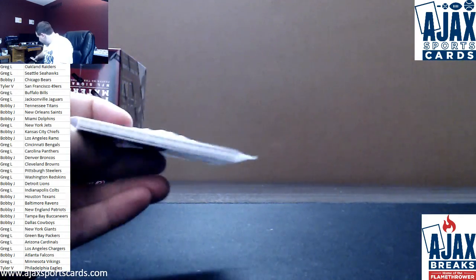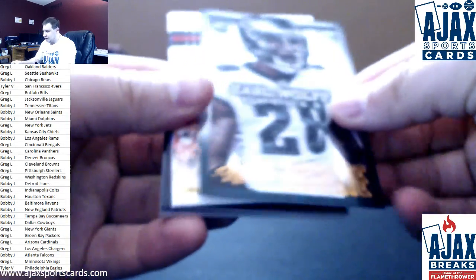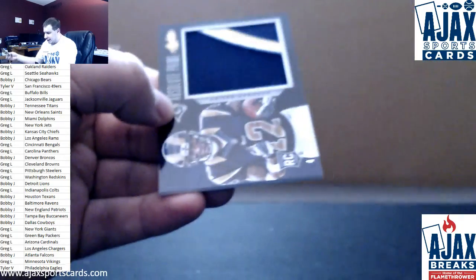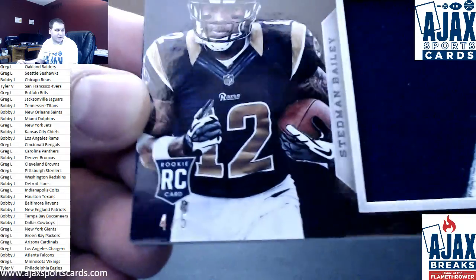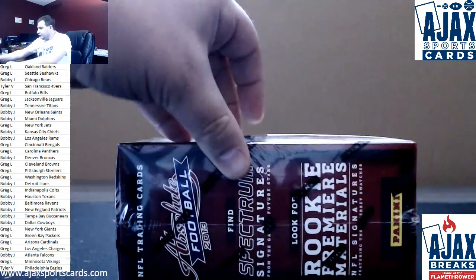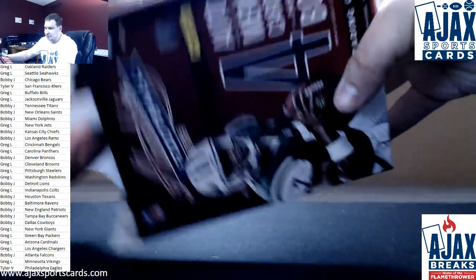Pack 4 of Box 5. $4.99 Earl Wolf. Base: Flacco, Freeman, Megatron. And nice jumbo patch for the Rams — 4 of 5, Stedman Bailey. 4 of 5 on that one — part of the logo, definitely. Los Angeles slash St. Louis Rams. There you go, Bobby — another low-numbered hit for you.